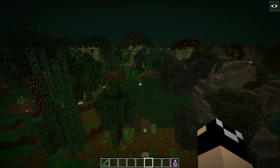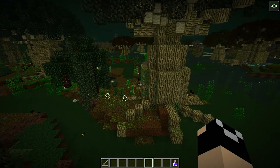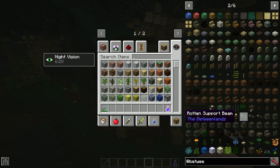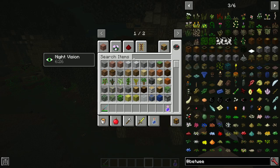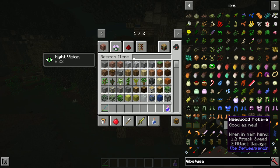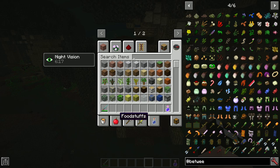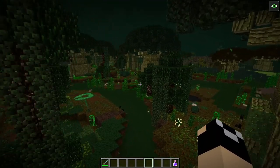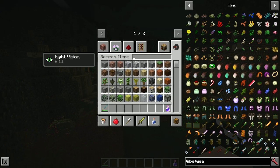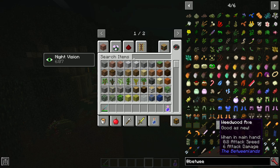First and foremost, you're going to go through the basic actions: break your wood, punch it and get yourself some wood, make yourself a crafting table. I suggest you go ahead and make your sword, your shovel, your axe, your pick. The shovel is worth having, especially since in the Between Lands there's so much dirt and mud that the shovel breaks efficiently.